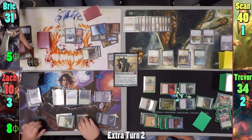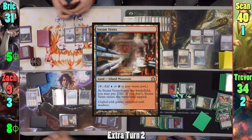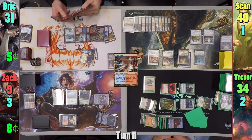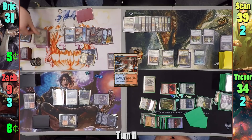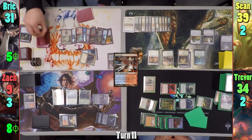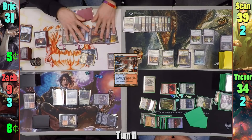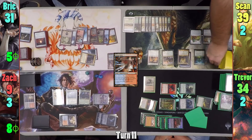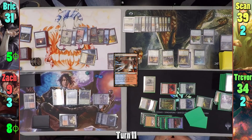Zack cracks his Bloodstained Mire, taking one, going to find a tapped Steam Vents. Bree draws for her turn and swings Jaleba at Sean for one. She gets to cast her Cyphered Stolen Identity once more, this time making a token copy of Oracle of Moldia. Bree then flips and plays a Swamp off the top of her library, revealing a Worn Power Stone, and passes.